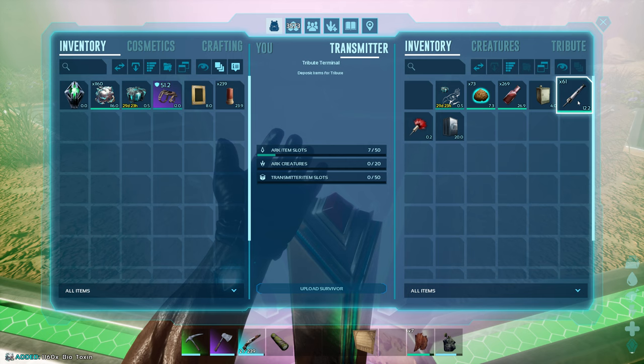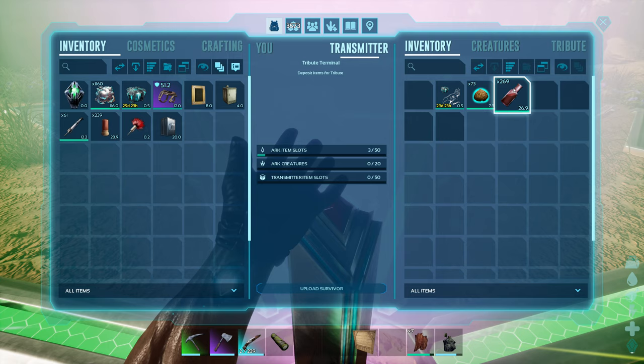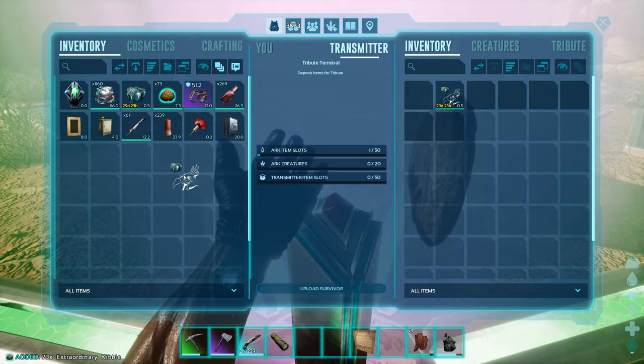What I got from the other map - I got some of this for making up our shocking tranq darts. I did grab them, just a dart that was in the refrigerator. Went ahead and grabbed a vault, grabbed a refrigerator. Not sure if we're going to use the vault, but we're definitely going to use the refrigerator. Got some of our medical brew - made up a couple more of these. And then went ahead and grabbed the Argentavis.